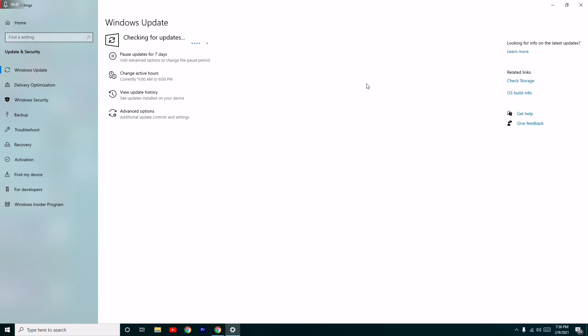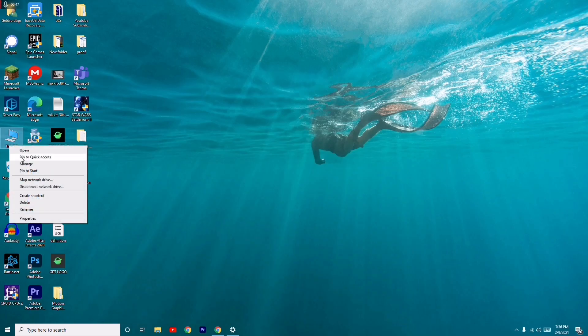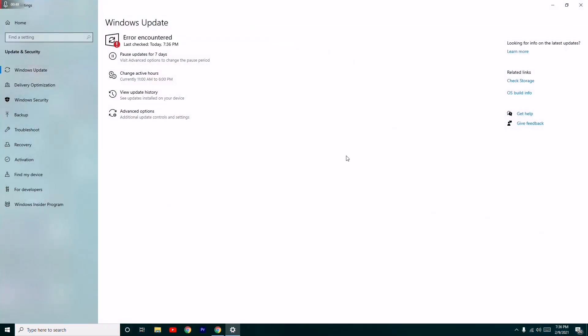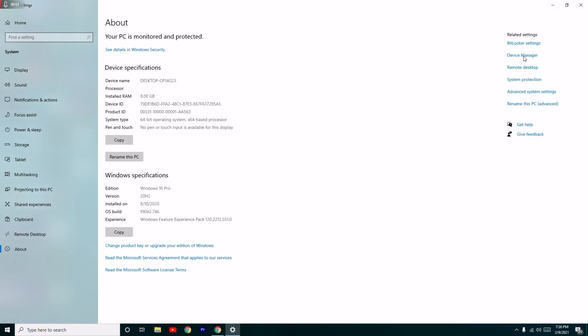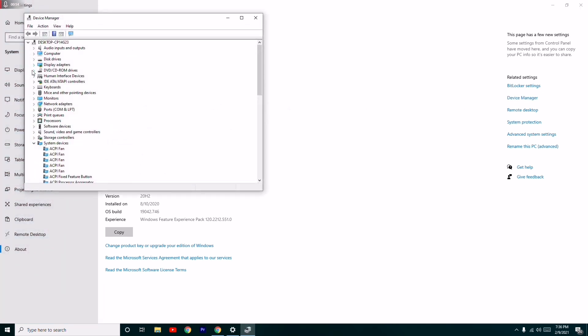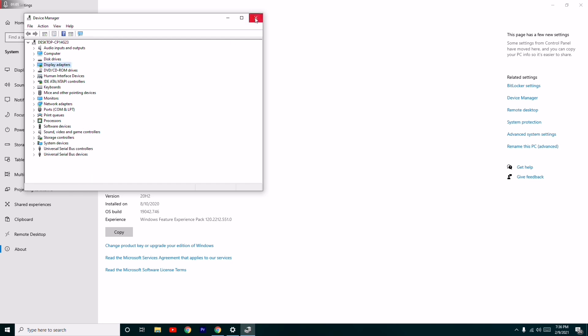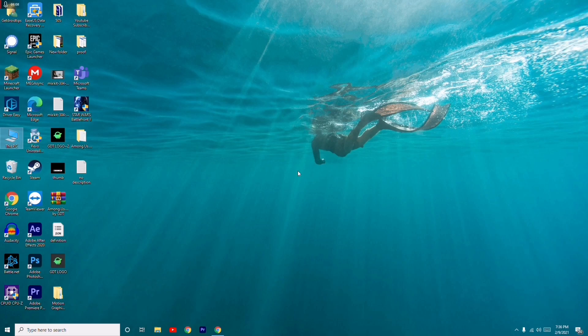The next step is about updating your graphics drivers. Right-click on This PC, go to Properties, then click on Device Manager. Under Display Adapters you'll find your graphics drivers — click on it and select Update Drivers. Then try launching the game, which should help fix the issue.